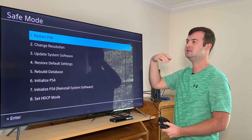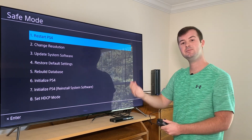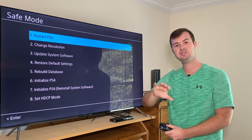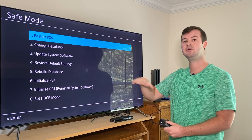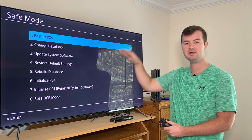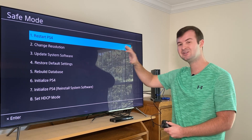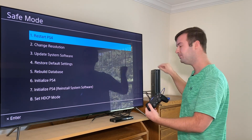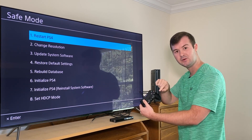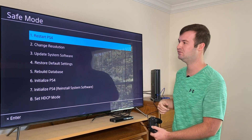The first setting is restarting your PlayStation 4. This simply cancels safe mode and returns you to the PlayStation 4 home screen without any changes and without deleting any information. If you think you're stuck in safe mode, don't worry — just make sure you plug in your controller, keep it plugged into the PlayStation 4, power it on, and push the X button to restart your PlayStation 4.